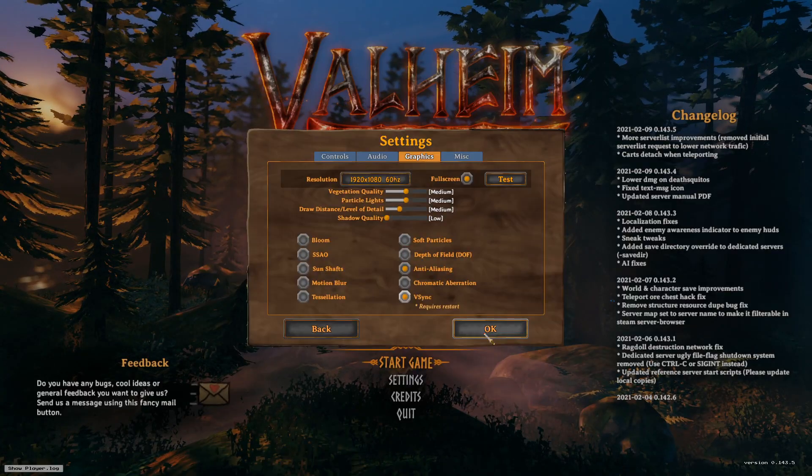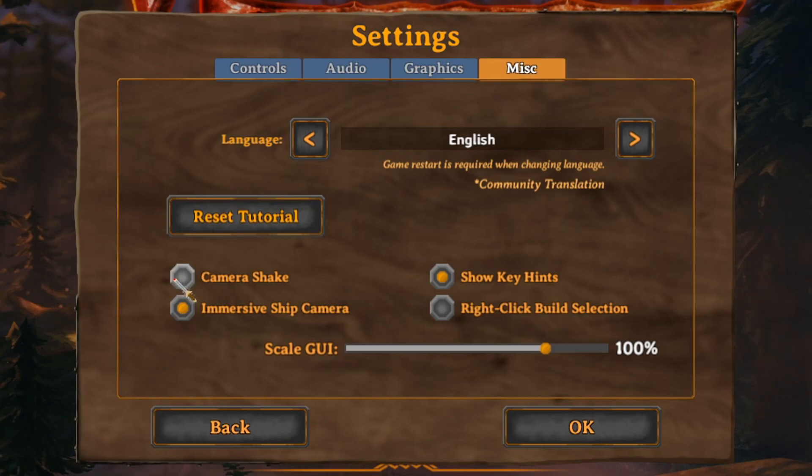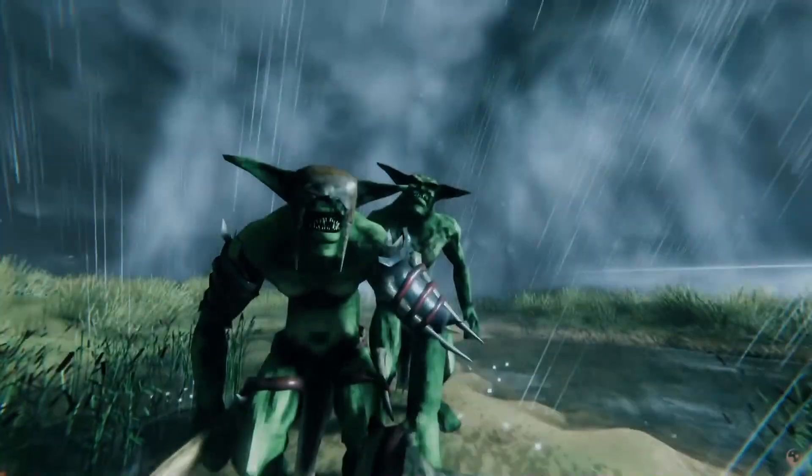Step 7. Finally, the last step — under the Misc tab, also known as the Miscellaneous tab, make sure you turn off camera shake. This will help ensure you don't get as many frame drops, and that's basically it.